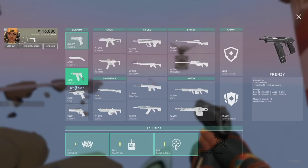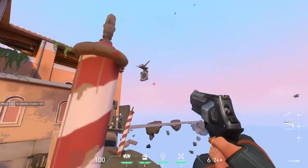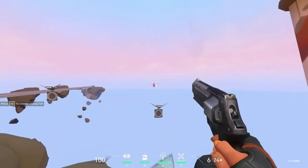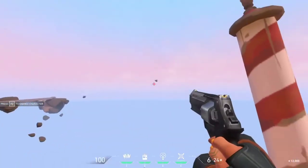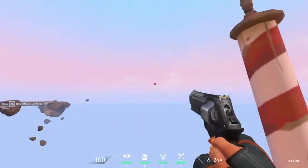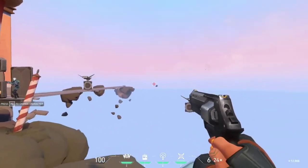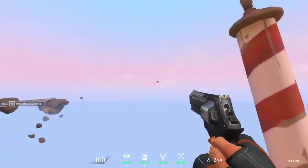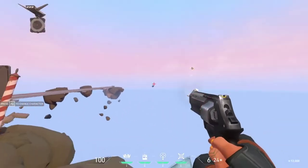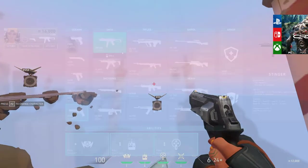The other sidearms include the Shorty — a sawn-off double-barrel shotgun — the Frenzy, a full-auto machine pistol, the Ghost, a silenced semi-auto pistol, and the Sheriff, a high-caliber high-damage revolver. These four may not have alternate fire modes, but the weapon information panel on the right side of the screen shows fire type, rounds per second, damage to body, legs, and head, damage drop-off range, magazine capacity, and wall penetration — which is more important than you might think.